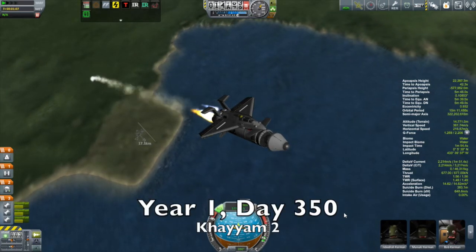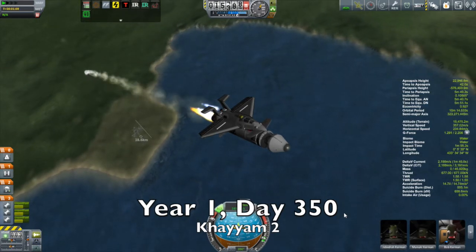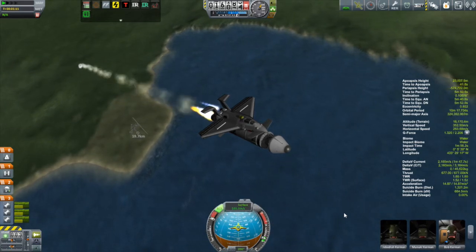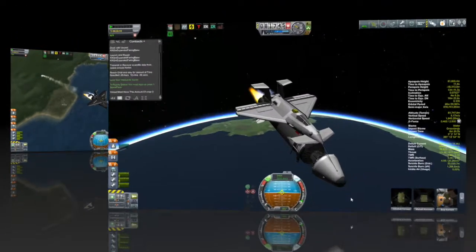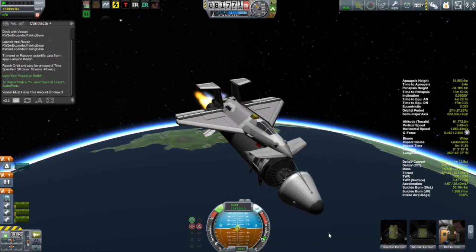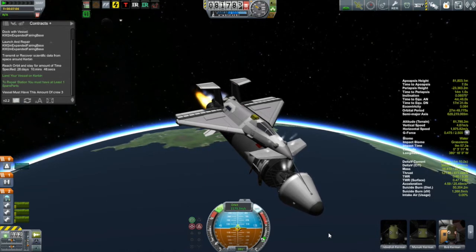Right here what we have is the Kayam 2, and it is in the process of doing a crew rotation. We have Jeb in the pilot's seat and he is just ferrying up Manuki, Bob, and Ruben, who are going to be our next crew in the Hipparchus space station that is in low orbit.